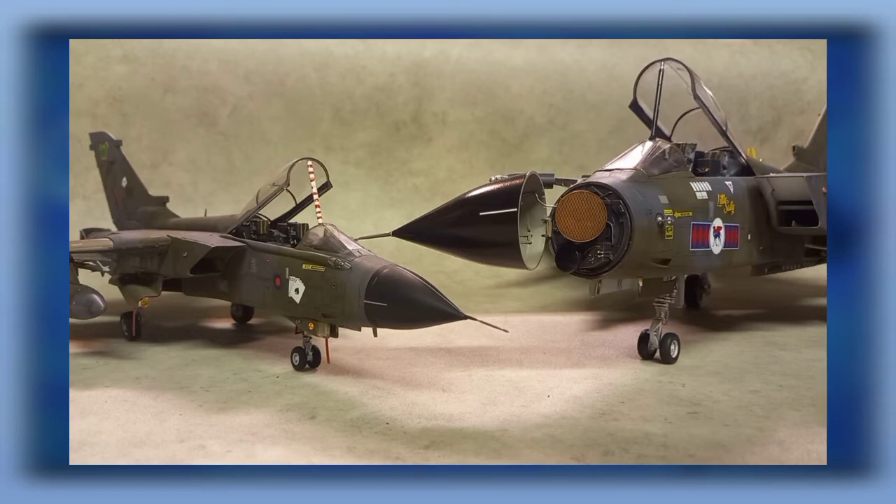Let's go into the office — the cockpit. On the 48 it's not too bad: you get moulded-in seat belts, decals, the stick — average for a 1/48 bird. However, the 1/32 scale cockpit is more detailed, has better decals, more parts for the seats, and the fit is better overall. Point to the 32.